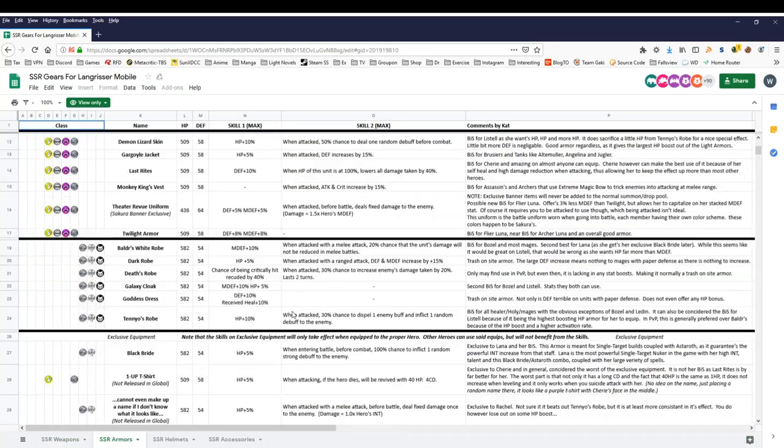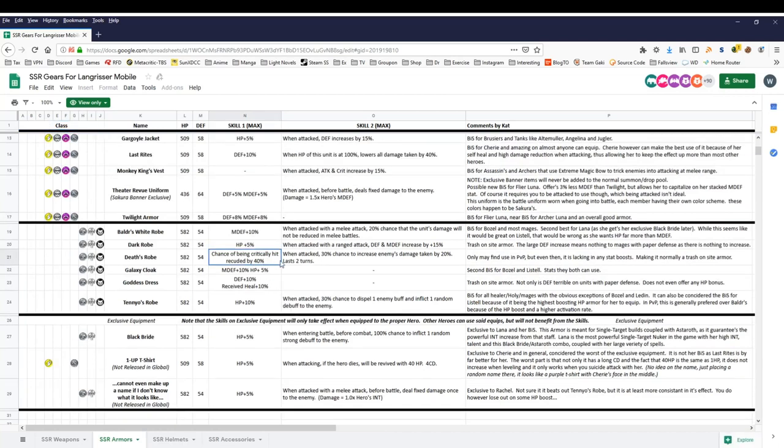For armor, there are really only two armors that can debuff enemies. The first one is Death's Robe — when attacked, you have a 30% chance to increase enemies' damage taken by 20% and it lasts two turns. The other one is Tenyo's Robe — when attacked, 30% chance to dispel one enemy buff and then apply one random debuff to the enemy. Tenyo's Robe is definitely better because first it gives 10% more hit points, increasing Renee's survivability especially in her Demon class, and second it has the chance to dispel an enemy buff. If you dispel the enemy's attack or INT increase from a faction buff, they'll do less damage to you. So overall, Tenyo's Robe is considered her best armor.